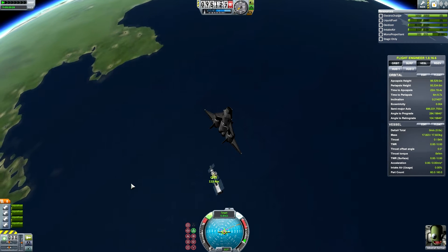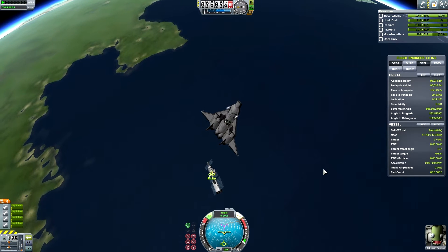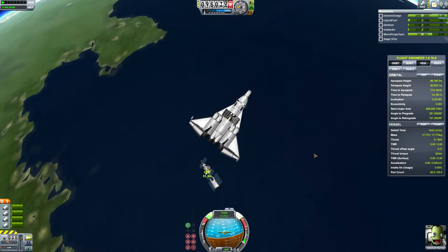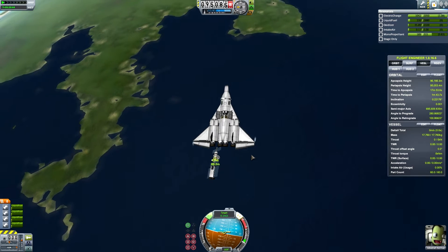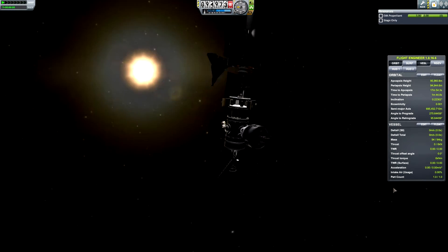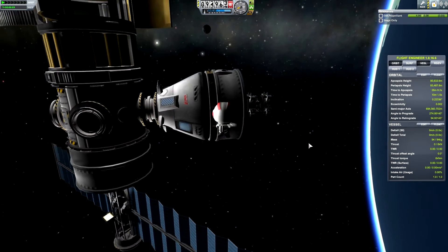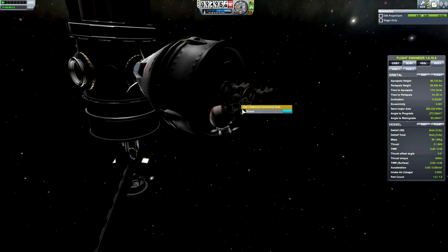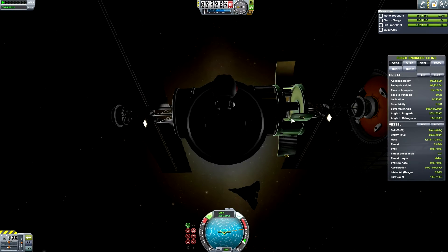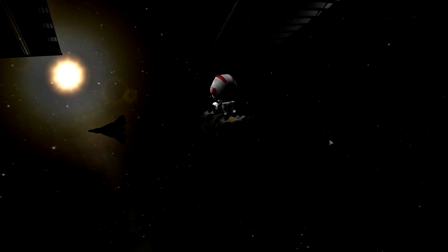Here we are only 100 meters off the space station. We kill our velocity with respect to the target and we are floating in zero gravity relative to CPSS. We turn perpendicular to it, then head over to the space station and take old Bob Kerman out on EVA. He's going to run over to the space mobility vehicle — after all, we are relieving him. He's coming back home to Kerbin to spend time with his family, and Jeb is taking his spot.